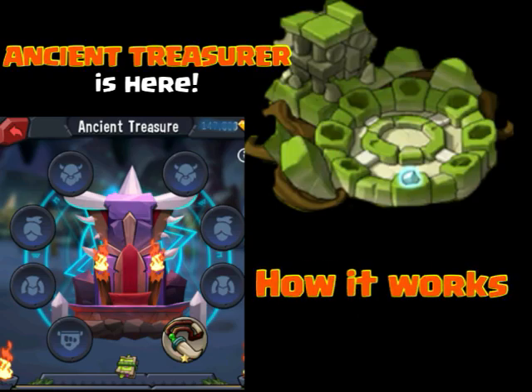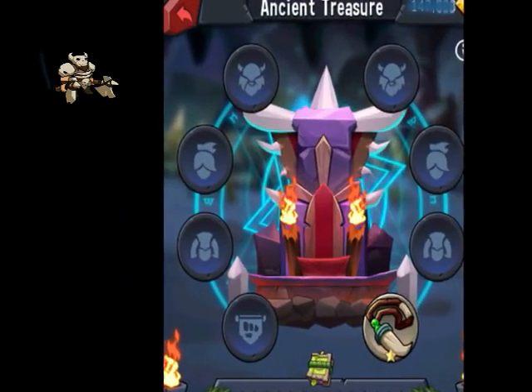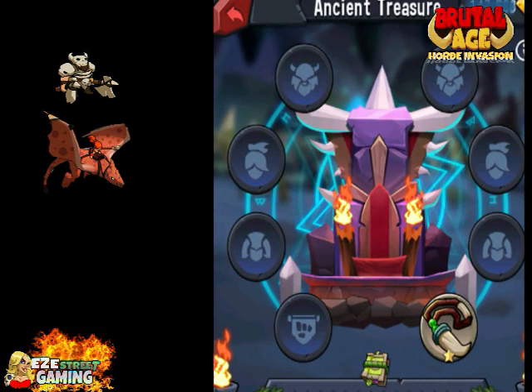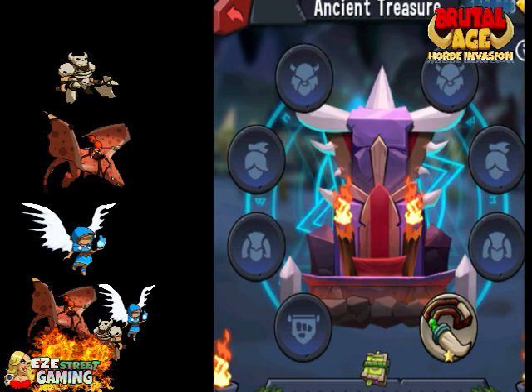What is up everybody, it's Easy Street Gaming. It's early in the morning so we're talking kind of soft. We got a new feature called Ancient Treasures — this is going to be a really big feature in the game. Basically what it does is it upgrades or buffs all of your troops individually: the warriors, the beast masters, and the shaman, and then it also does a troop buff as well, so there are four different slots.